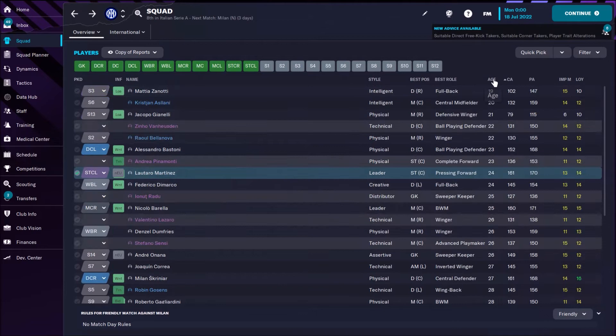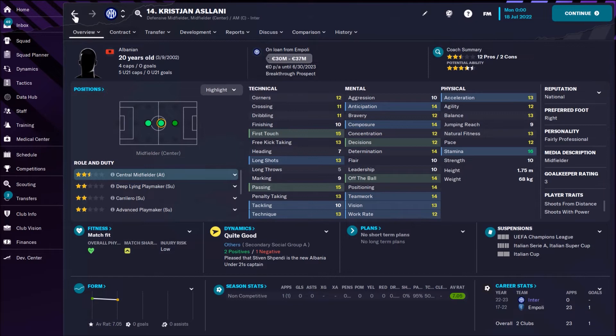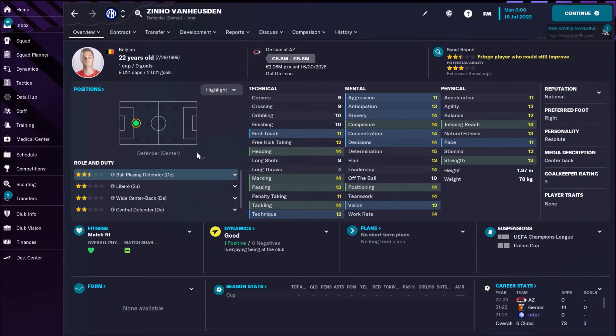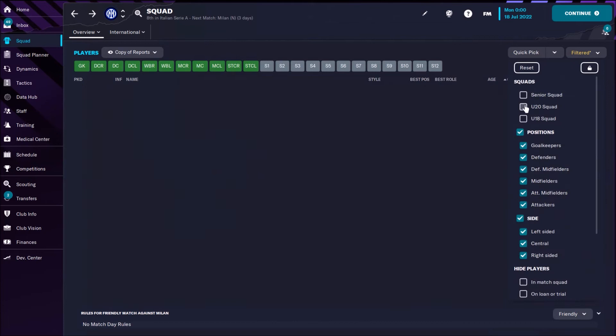Do we have some young players with high potential? Matias Zanotti is there — 19 years old, potential 147, not that bad. Then Christian Aslani, Albanian CM, potential 159 — this is really good. But actually he's on loan from Empoli; maybe you can buy him at the end. Then Giacomo Giannelli, 21 years old, really weak potential of 115 — sell him if you can. Then we have Zinho on loan from AZ Alkmaar, central defender with really nice potential. Raul Bellanova, Italian winger, also not bad potential of 155. Bastoni is going to improve for sure — potential 168.